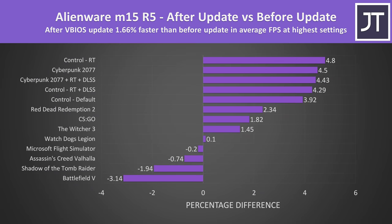These are the differences across all 10 games tested at the highest setting level, also including ray tracing and DLSS results which add more results in favor of the updated system. Out of this selection, the updated M15 R5 was best case offering 5% higher average FPS in Control with ray tracing, while some games were actually doing worse. The trend is generally positive, but I wasn't expecting to see some doing a little worse.